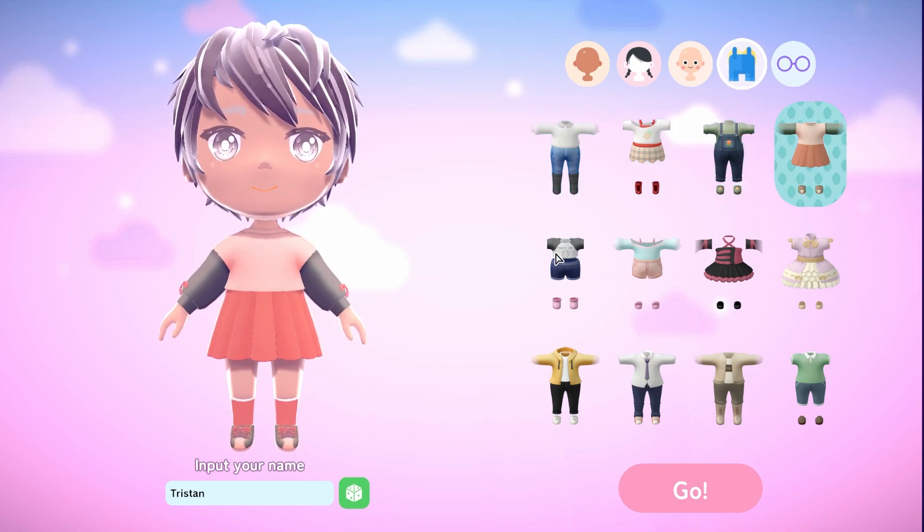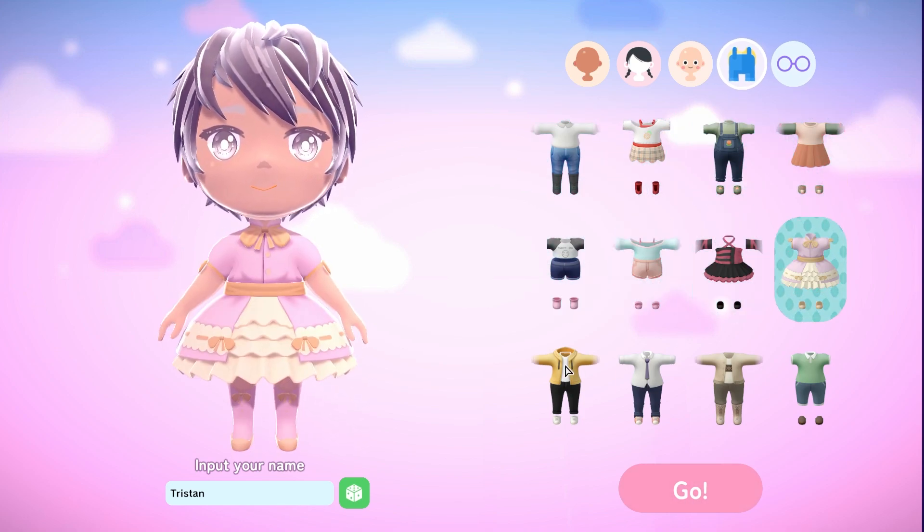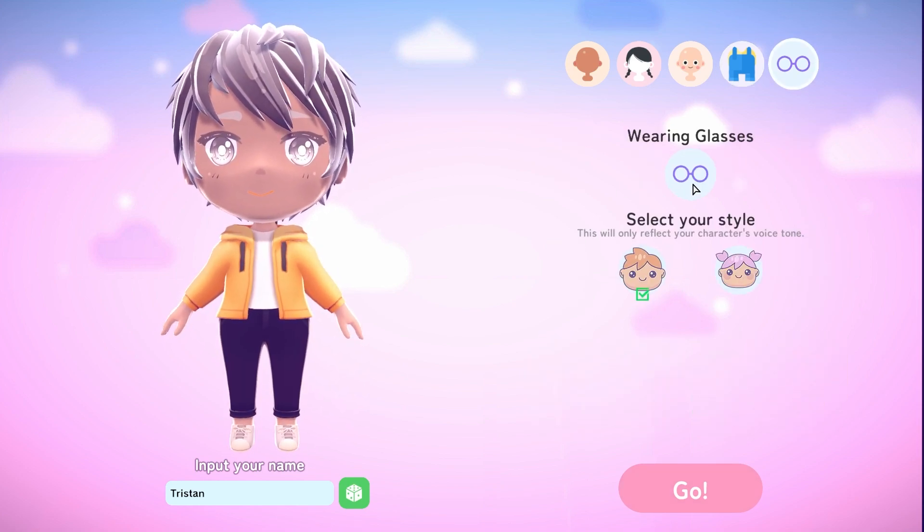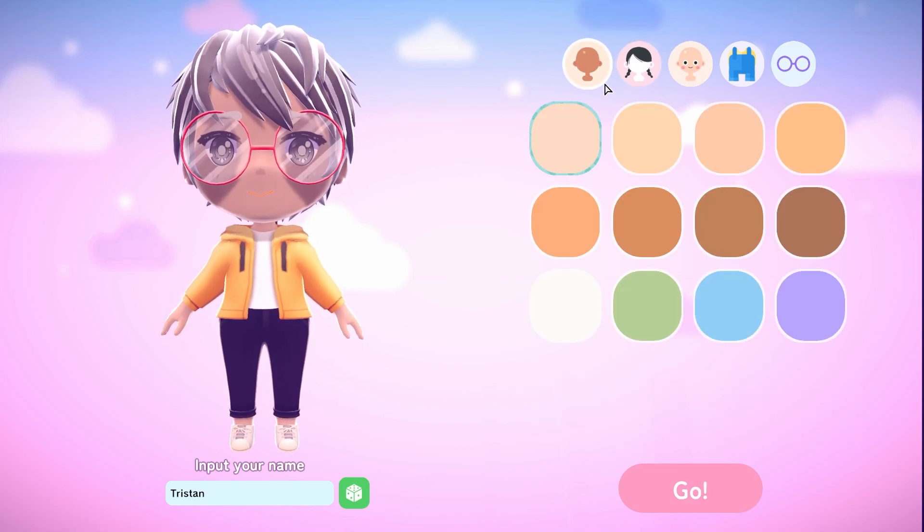And our final choice will be glasses — you can put some glasses on your character, and that's it. As I mentioned at the start, here you get to select whether your character's voice will be a male or female voice, and it's also how people refer to you in the game. There's no randomize or anything like that — you just click go and then you're in the game.